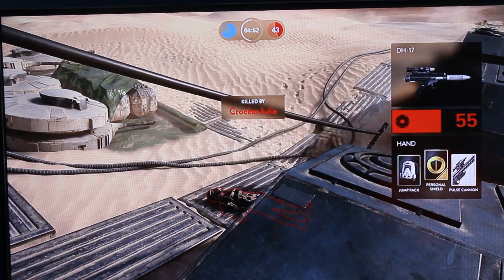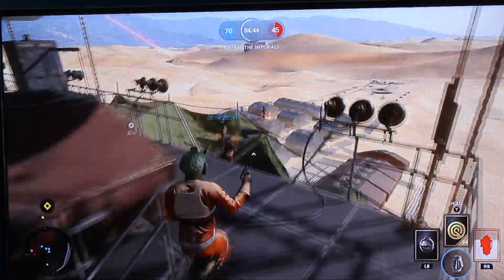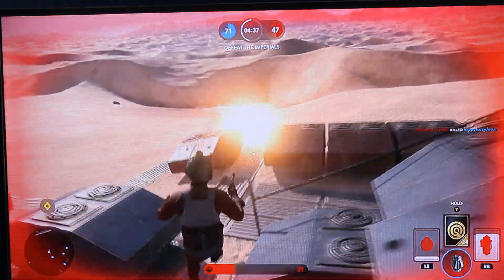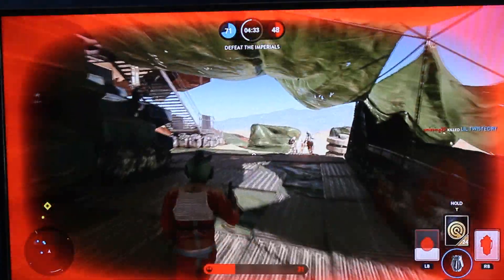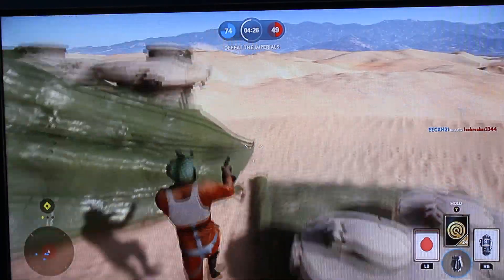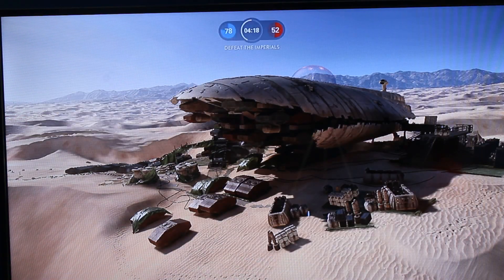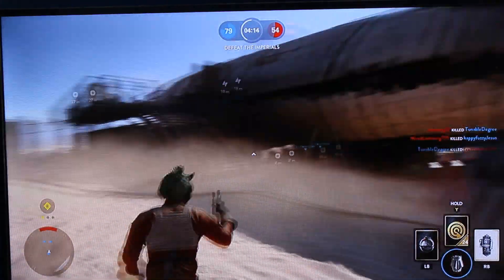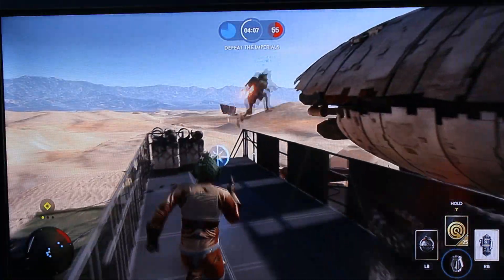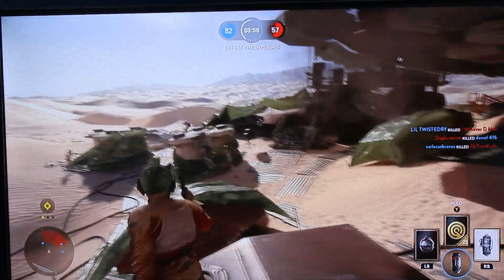Next we're going to be talking about the weapons. Both of these weapons are pretty unique because they change the mechanics of the game. The A180 is the first one I'm going to be talking about. It has three abilities that replace your star cards. The first one changes your pistol into a fully automatic rifle, which sounds pretty powerful. The next ability changes your pistol into a sniper rifle, which is pretty cool. And then the last ability changes your pistol into an ion launcher.